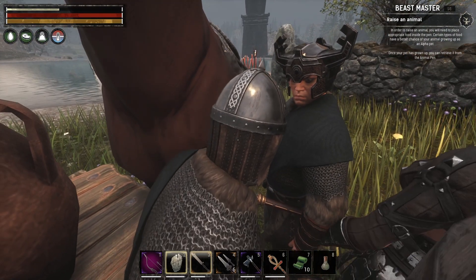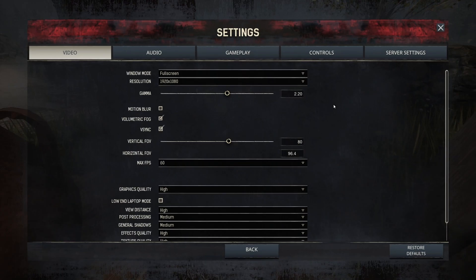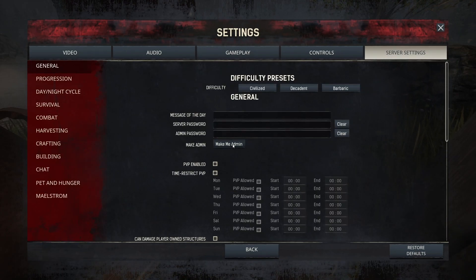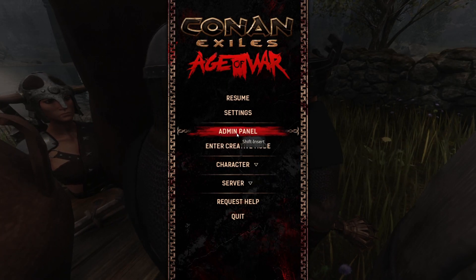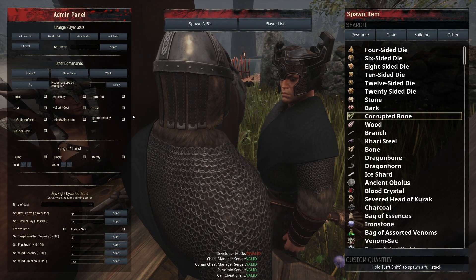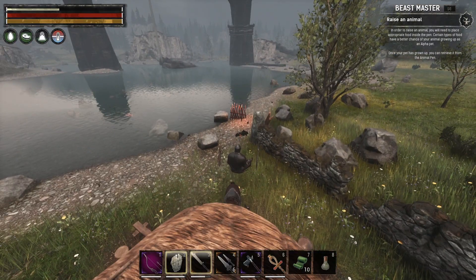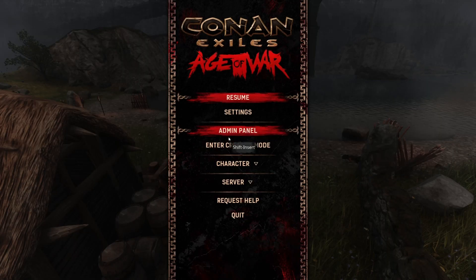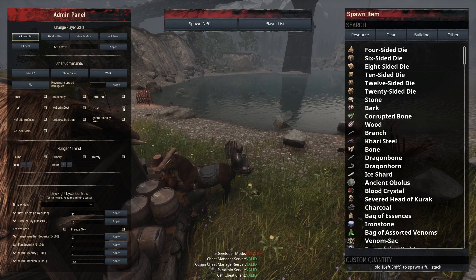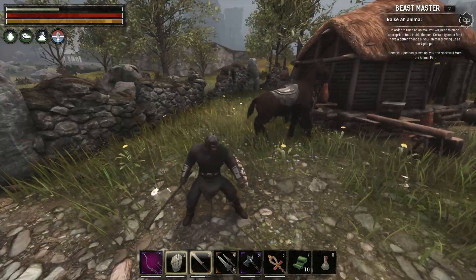Here's how I get out of it. First, I'm already an admin. If you go into server settings you hit 'make me an admin' - this is for a single-player game. Then go back, open the admin panel, click on Ghost, tab out, hit space, and boom - you move up. To go back, open the admin panel again, turn Ghost off, and now you are no longer stuck.